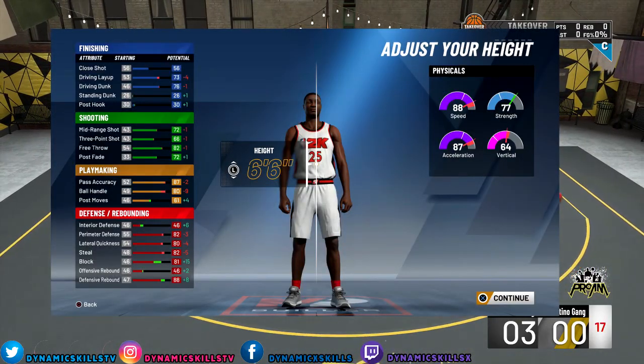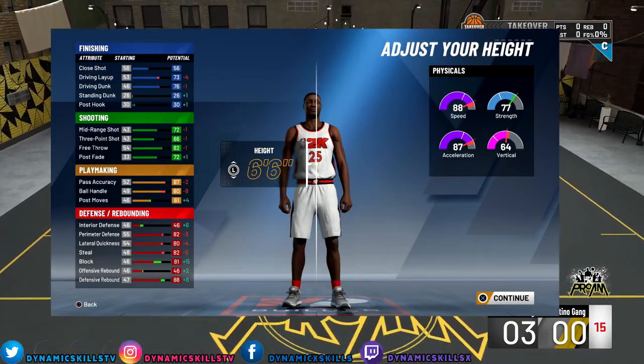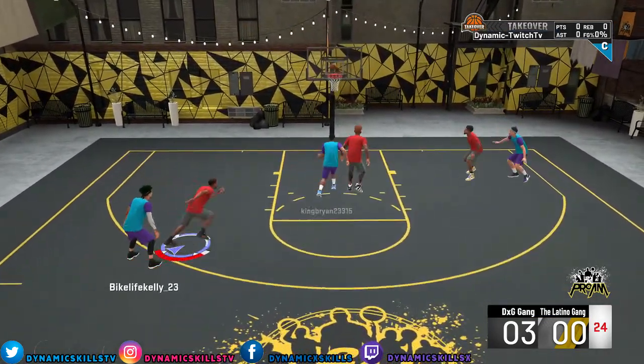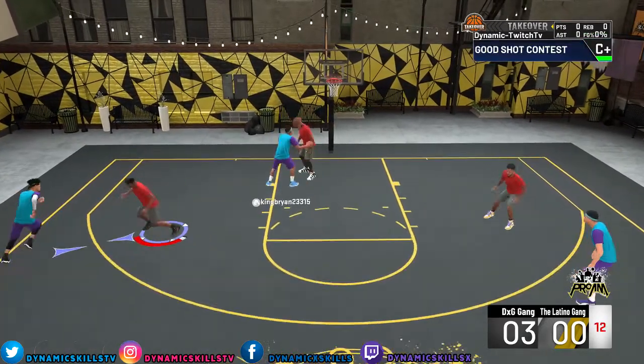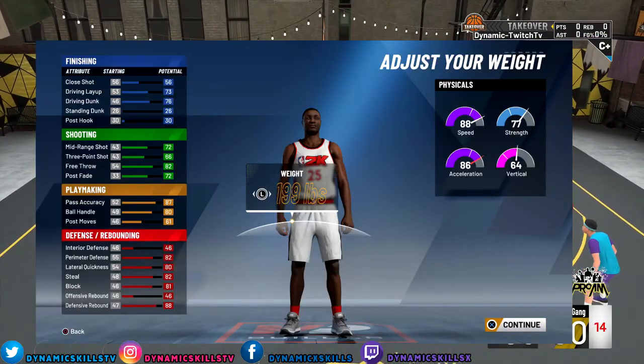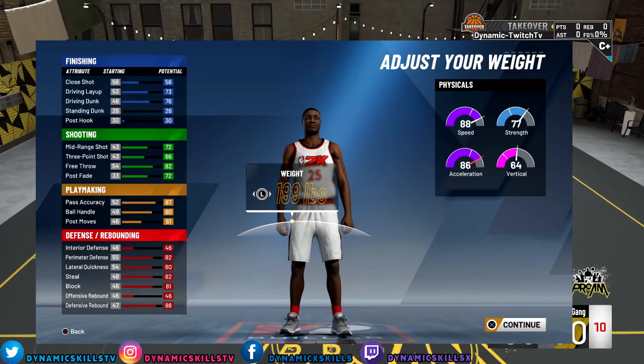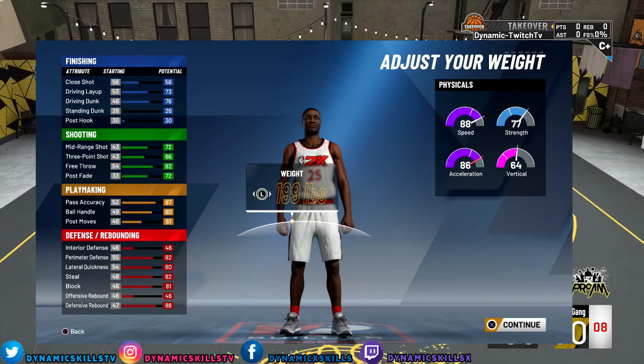Now for my height, I went 6'6", weight I went 199 pounds, wingspan default, and I chose shot creator takeover, y'all. Here goes the bread and butter of the build, the attributes, guys. This is what makes my build so unique and so different. Check me out.